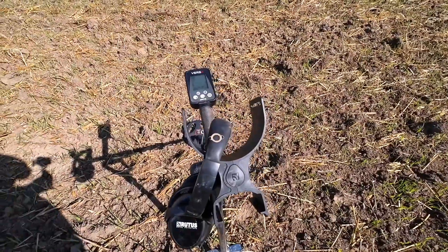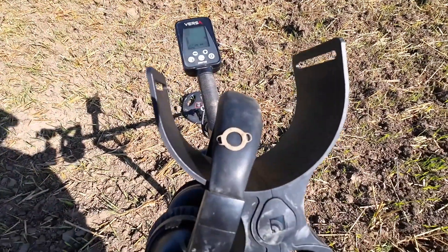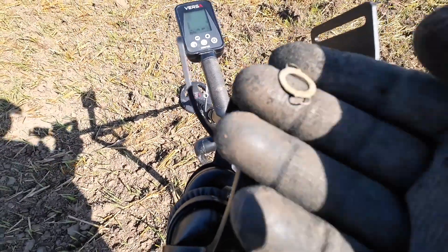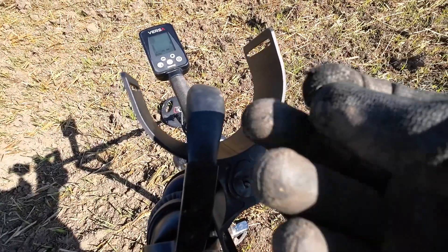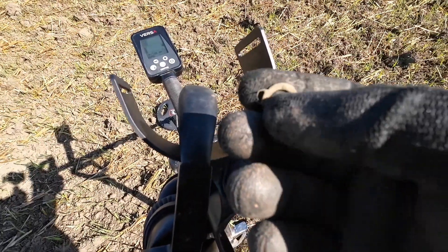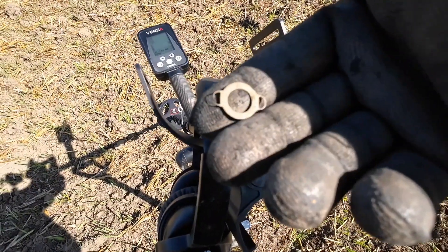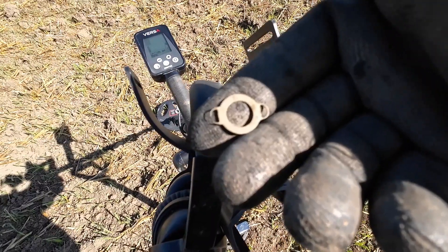The next signal was in the mid-20s, 26-27, quite faint, four inches down. It's this very small thin thing with sort of ears or connectors on it — very, very thin, about a centimetre across. I don't think it's massively old, but I'm not sure what it's for. Any ideas? Please put it in the comments.